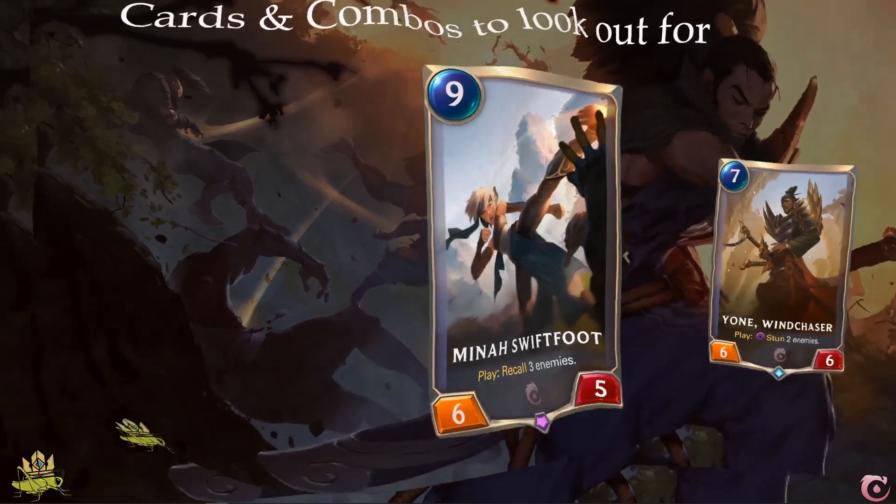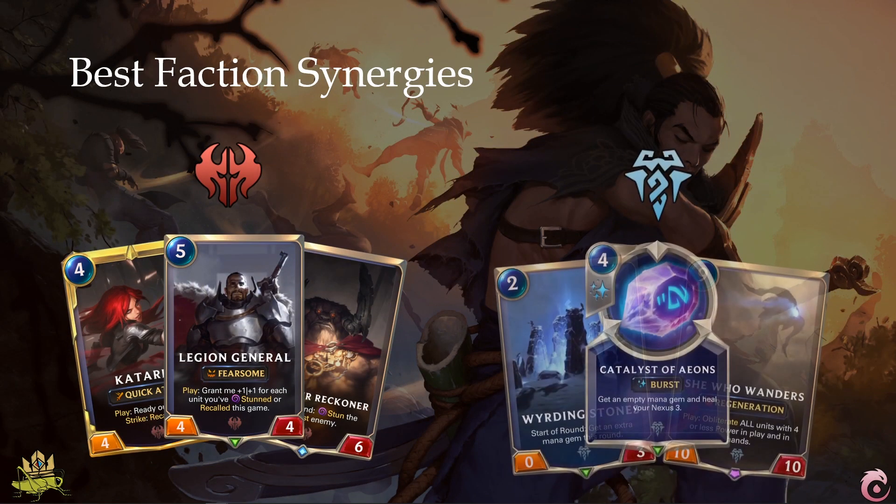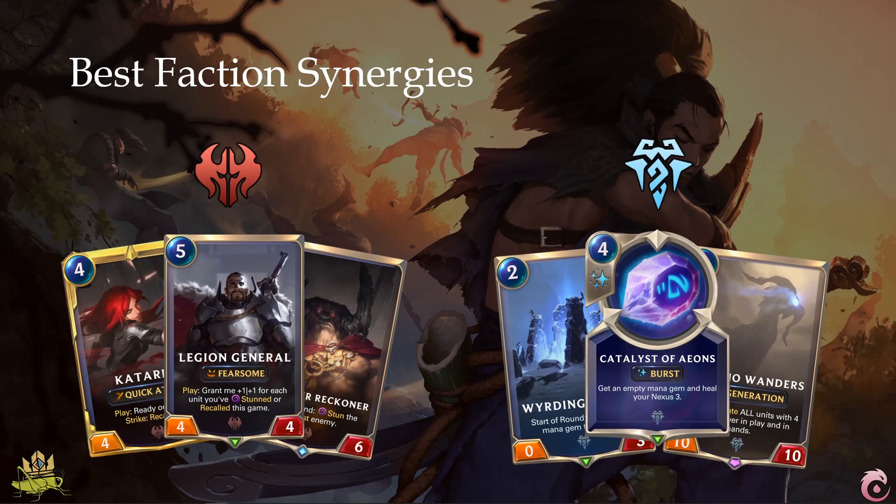Factions that work well with Ionia are Noxus and Freljord. Noxus supports Ionia with recalls, stuns, and some rush cards, while Freljord supports the control archetype by helping you reach 10 mana quickly and providing good late game units. However, since Ionia is a faction with a very good toolset, it can be splashed into a lot of different decks — like Piltover Spellslinger, for example.